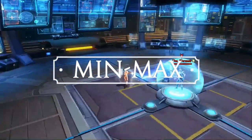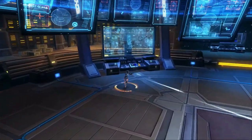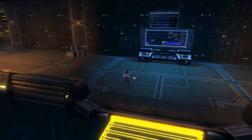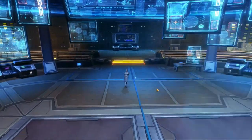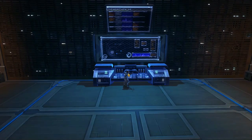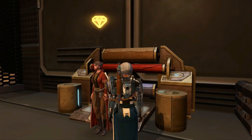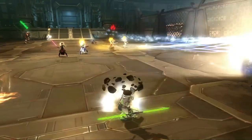Finding the right combination of stats for your gear is rough if you want to be min-maxed. Min-maxing is micromanaging your gear and stats to get the best output in combat. Only players interested in hardmode and nightmare mode operations will ever really need to worry about this. You'll need to acquire a lot of pieces of gear and pull out the modifications to add them to your master set of gear so you can get the right combination of stats. Remember, you can get gear from three sources: operations, vendors with data crystals, and through crafting. Feel free to mix and match modifications from all three sources to get your ideal stats. You can also use augments to supplement your stats.